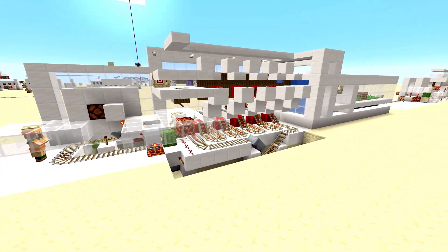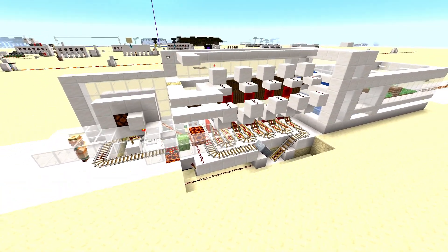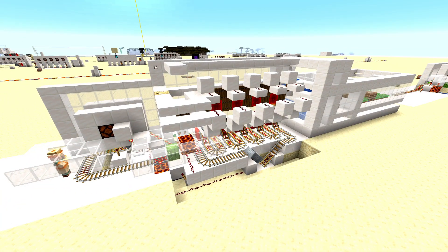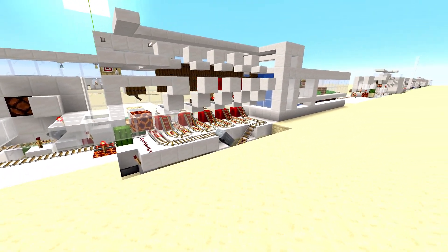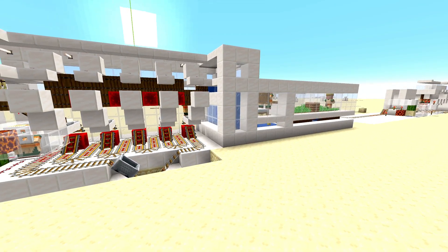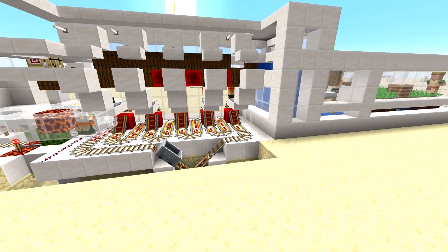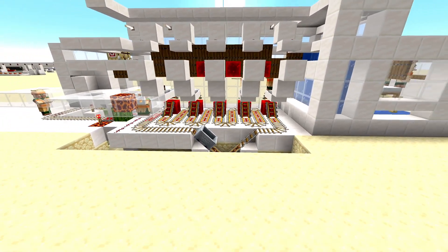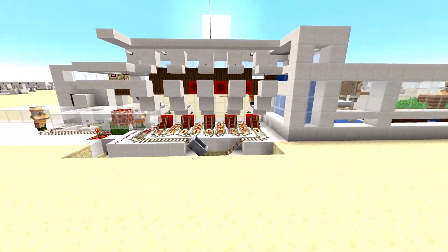This system used to be super useful before 1.14 but now it's kind of a dated design. I still like it, but the amount of work it takes to build it is definitely not worth what it gives you. The best way to handle it is just to have a villager breeder and have those villagers go into a giant trading hall, where in each of the little trading hall spots you can get the trades you want or zombify them — it probably works a lot better than this system.